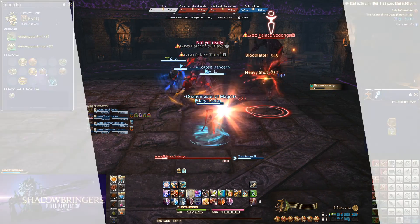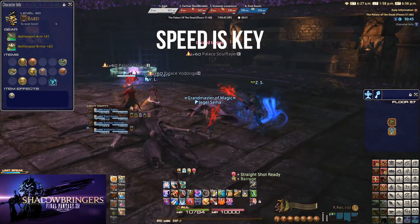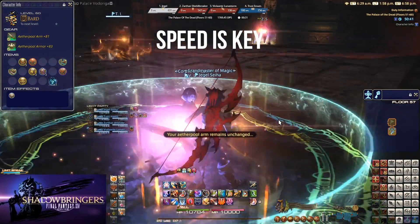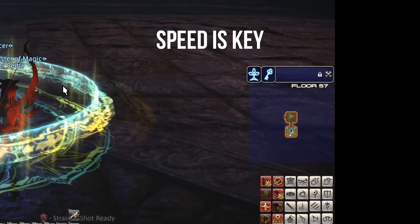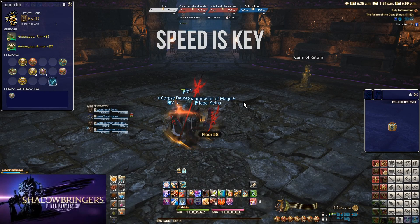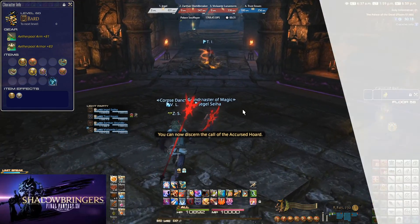Next thing to keep in mind when running these and grouping with randoms is speed is key. People are just trying to knock these out quick because when you finish the set of floors is when you actually get the experience — it doesn't come from the mobs inside. If you pay attention to the map on the right, you'll see the blue key is lit up. That's the cairn of transport and will take you to the next floor. Go ahead and move on as soon as that key is lit up.